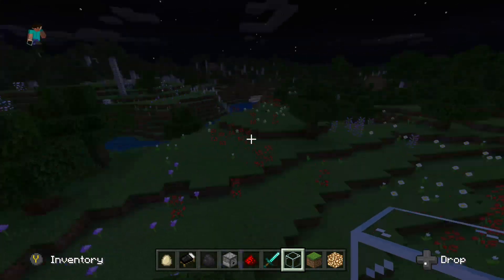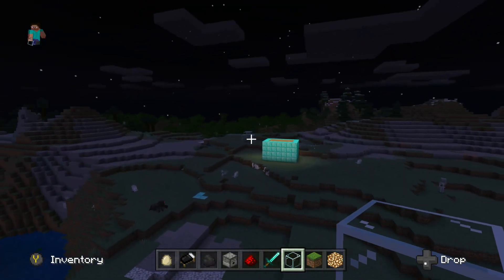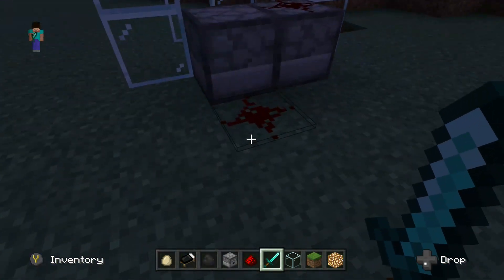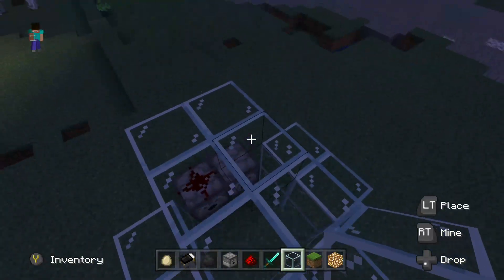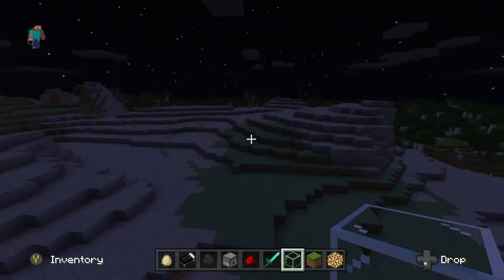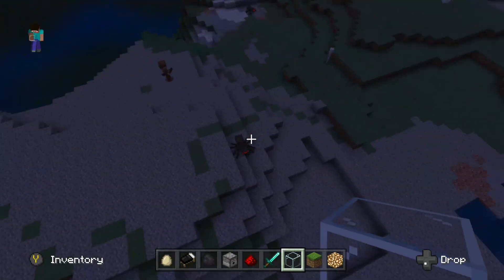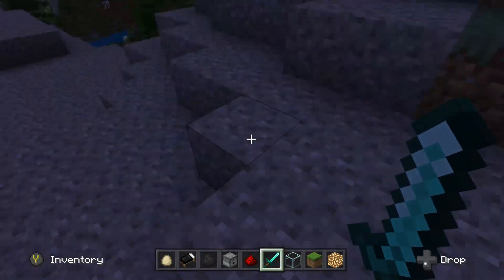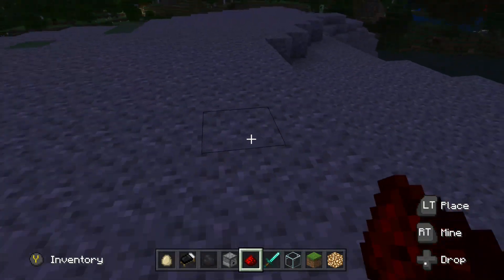So it works like this - there's one I made before, right over there. You can see the glass one I'm pointing at. I broke it - I don't know why I broke it. Basically the design is kind of gonna be like this. It's not that fancy, but it works. You can make it fancy by adding some slabs and stuff.